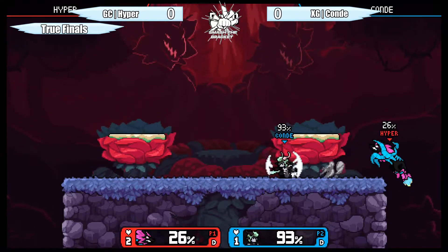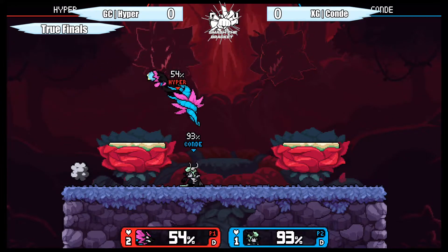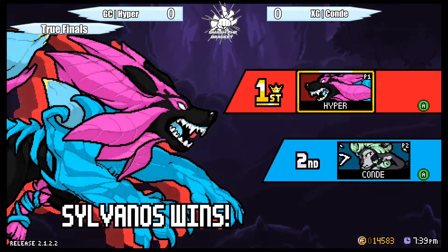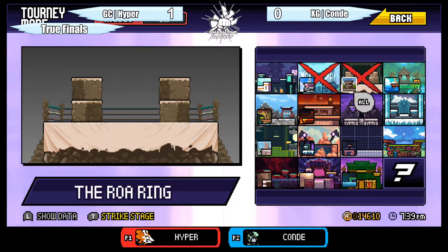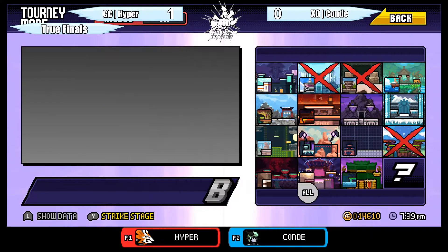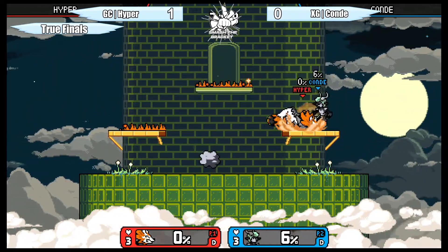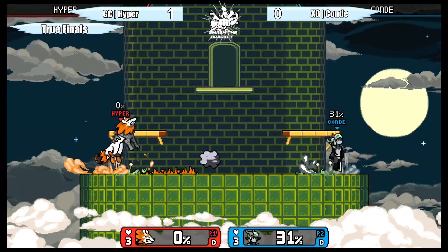Really liking how Hyper isn't afraid to go all the way off stage to try to guarantee the stock, especially with the stock lead. Finishing the jab this time and waiting for the action afterwards — conditioning them into jab and mixing up with just jab. That's going to be the next stage pick — might go to Tower of Heaven. Conde felt comfortable there but Hyper is just smelling blood in the water.